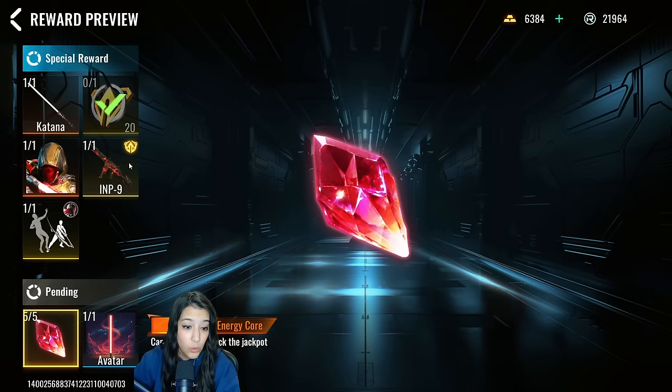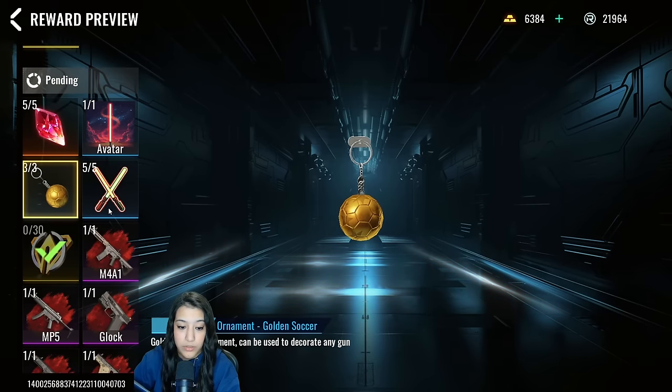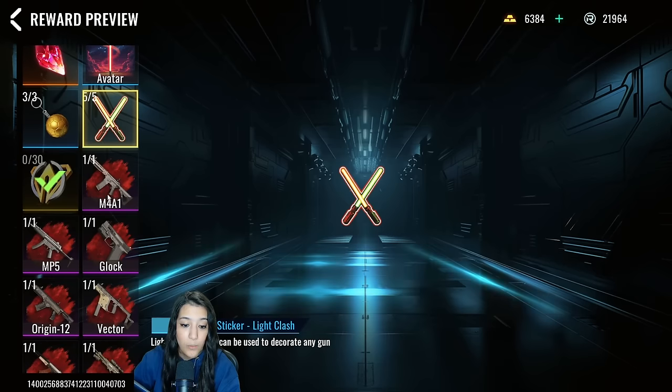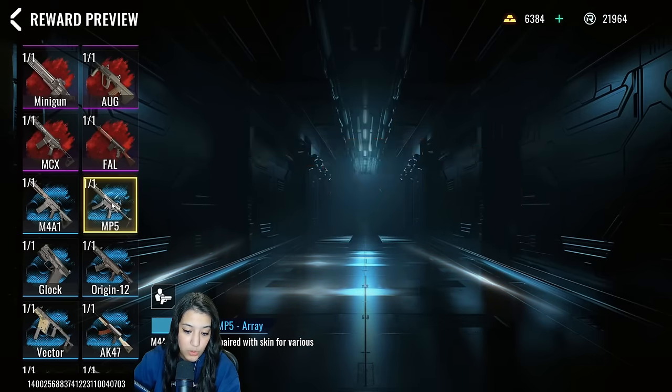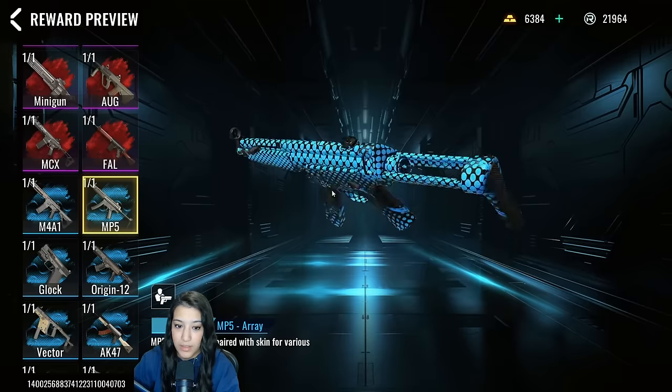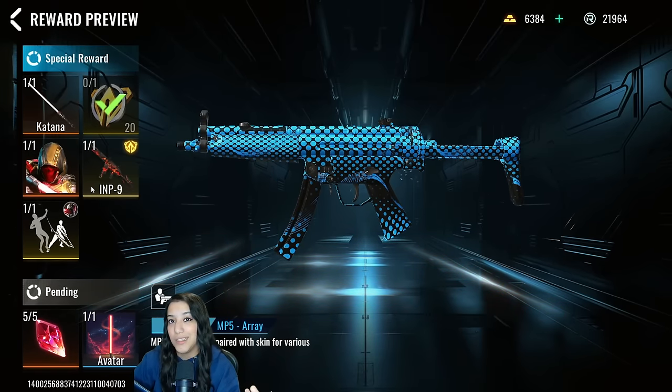For every core you pull from this stash, you get one of the special rewards, and if you get all five cores you'll have all the rewards. Other items include an avatar, an ornament, some stickers, and two types of camo — an epic camo and a rare camo. That's everything in the stash, so without wasting any more time let's open this up and see if we can get lucky.